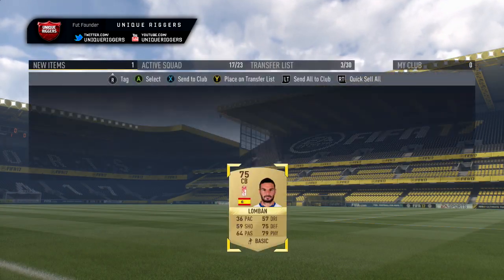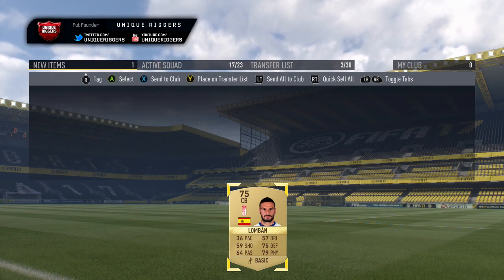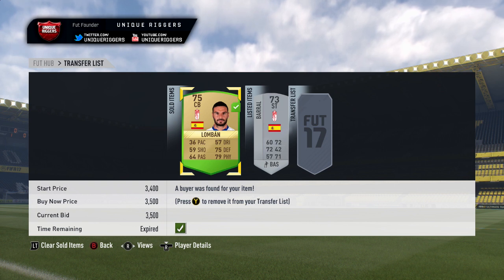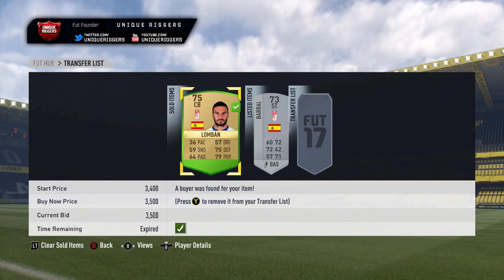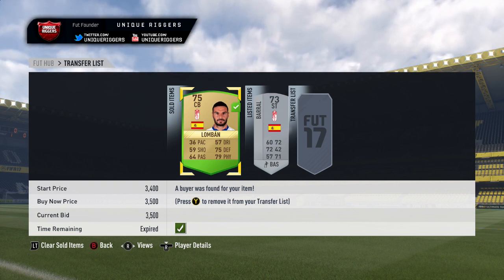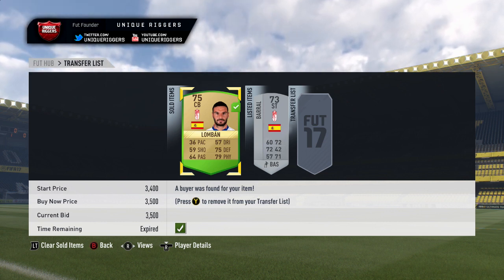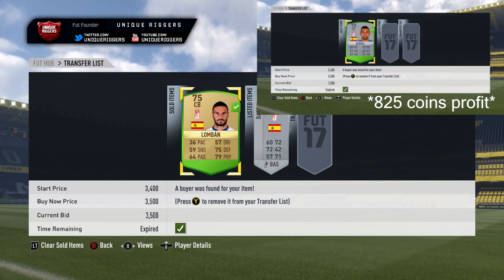Got one for 350 coins — at that price the profit is over 3,000 coins. The gold player sold — profit after tax was 2,975 coins. The silver player I accidentally listed at 3,500 instead of 3,400, so it's taking a while to sell. I'll put in the top right how many coins he eventually sells for.